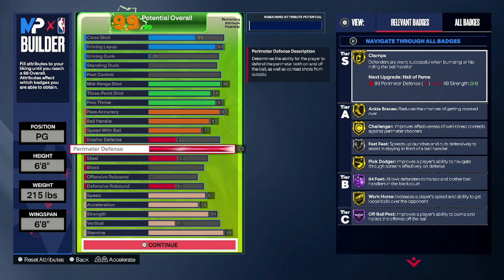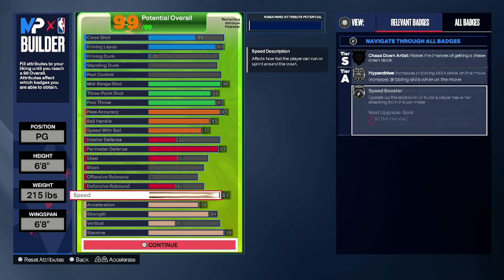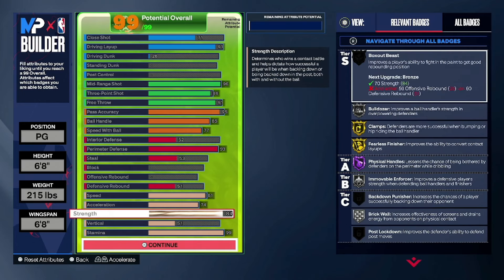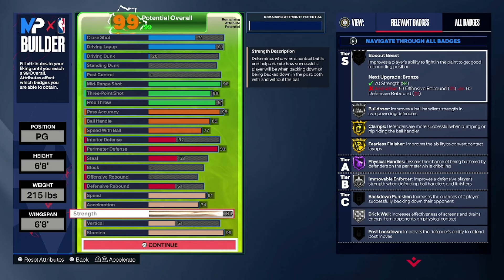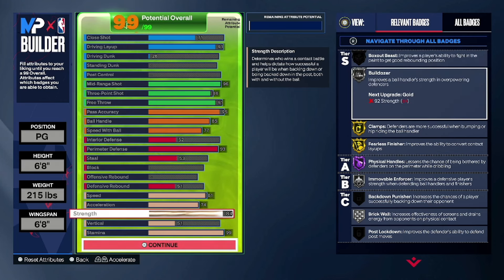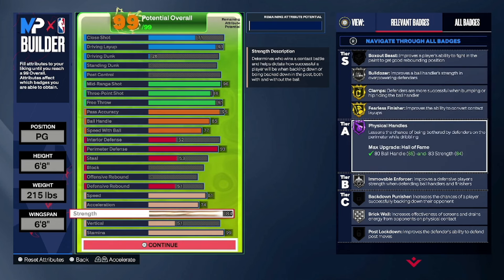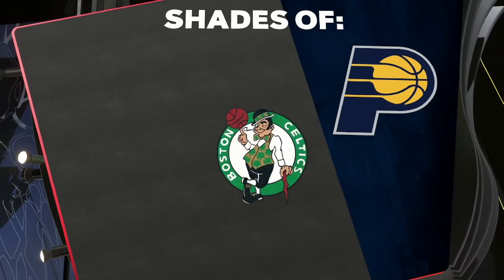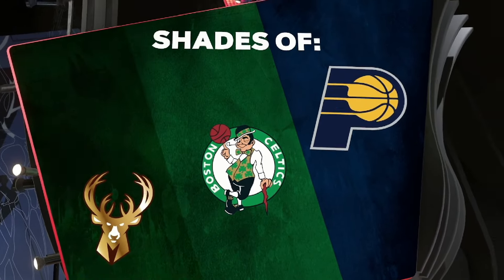Speed is 81 for silver speed boost — bronze accel and silver Excel. You also need that 84 strength. I really wanted to go 92 strength but I wanted that 96 midrange with 91 driving layup, so 84 strength is still good — you bulldoze people out the way pretty easily. You get enforcer and mover with enforcer on silver. Overall this is gonna be called a two-way diamond three-level threat.